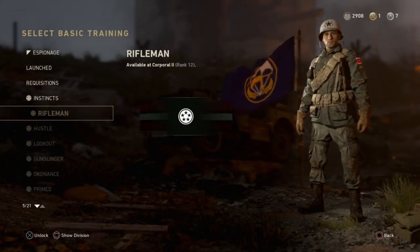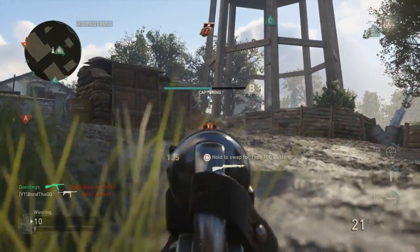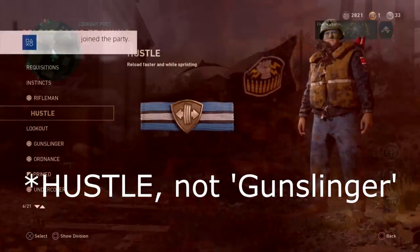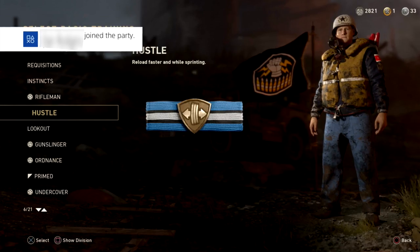You could run a third attachment by changing this perk, or Basic Training as it's called. When you reach rank 24, you can unlock Gunslinger, which makes you reload quicker and sprint faster — obviously very useful in an SMG class.